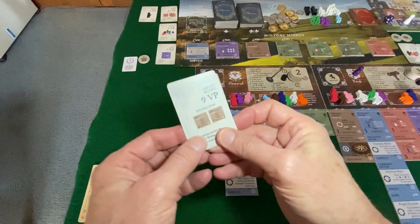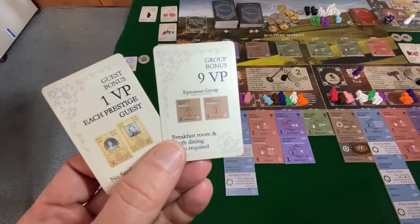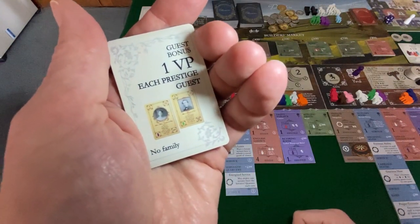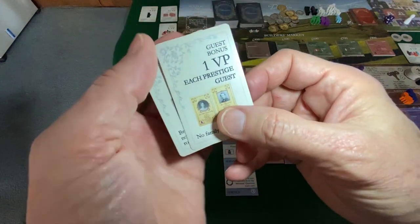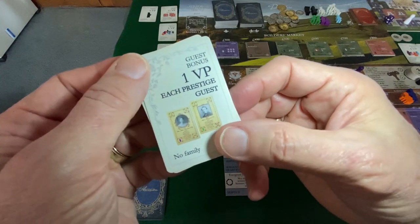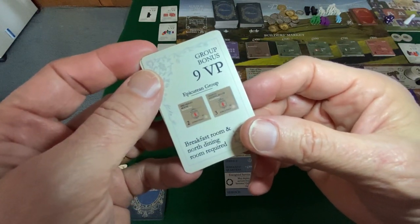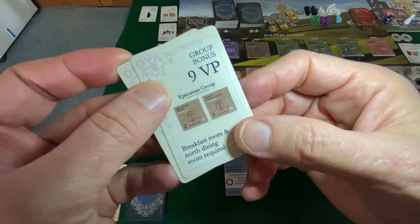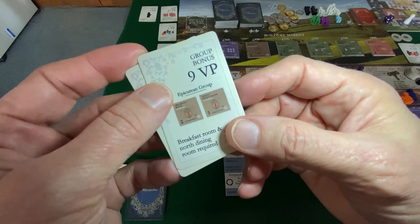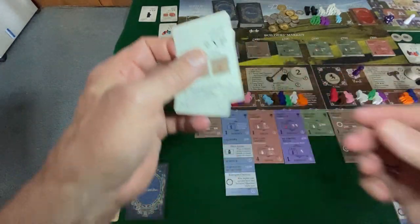First things first: let's look at our two objective cards adding to the display. This is nice, particularly in an extended play game — you can really make some hay with prestige guests. That's a valuable card. Too bad it's not five victory points for each Russian guest. The Epicurean group — not too exciting. We do have an essentials courtship out, maybe we play some of those tiles, but it's going to be a long hike to get to the imported marble floor for eight victory points. I give that an A-plus C-minus.